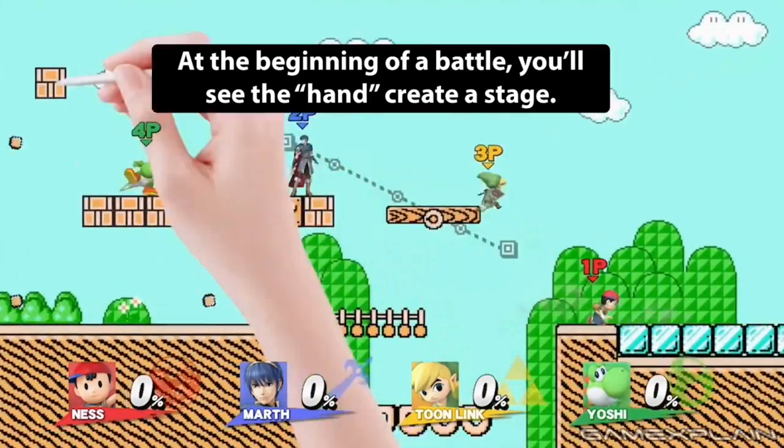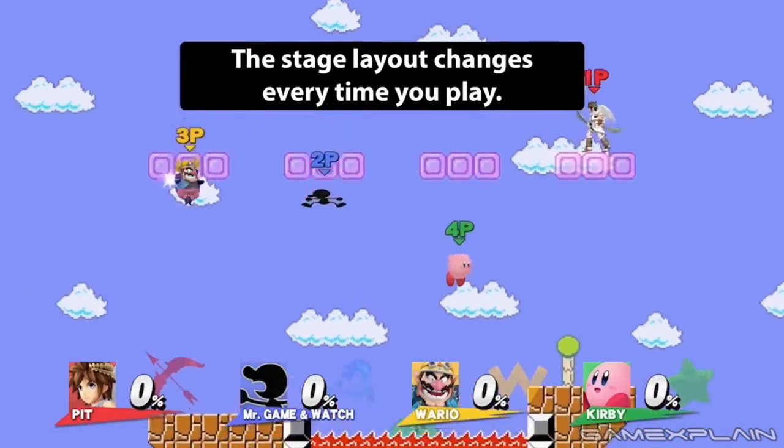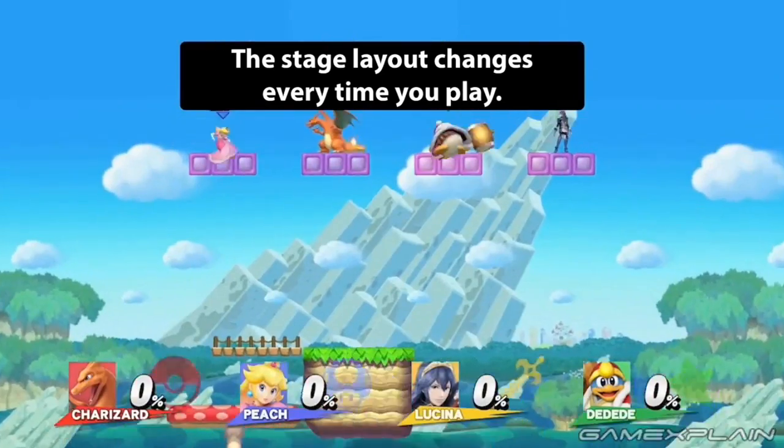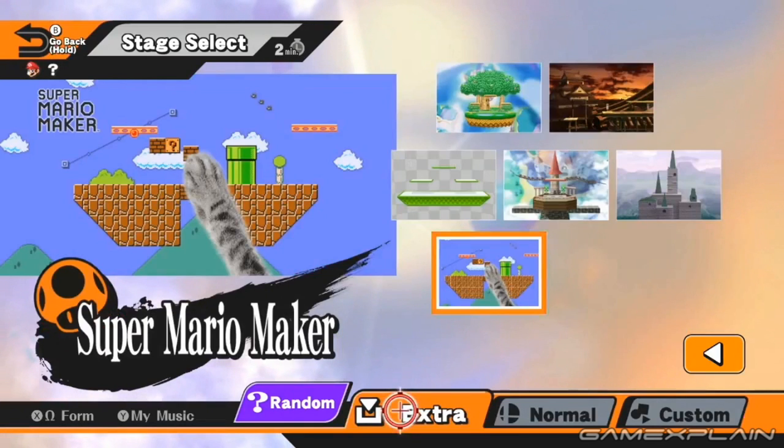One cool detail is that Super Mario Maker itself had multiple cursors you could choose from when playing the game. Although we mostly see the Human Hand cursor in the trailer, there is a scene that shows Mario's cursor as well, confirming that multiple cursors will appear in this stage. In fact, if we look at the picture on the stage selection screen, we can see the cat's paws featured in it, meaning it'll appear here too.